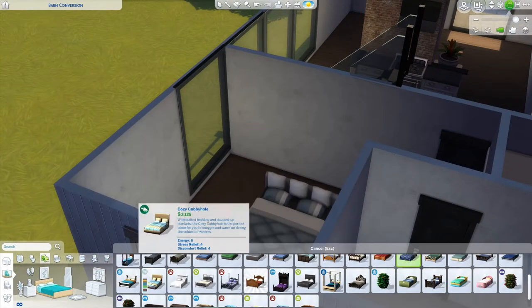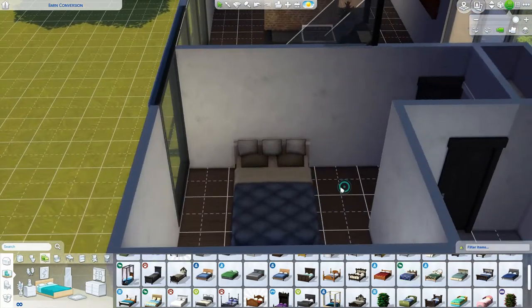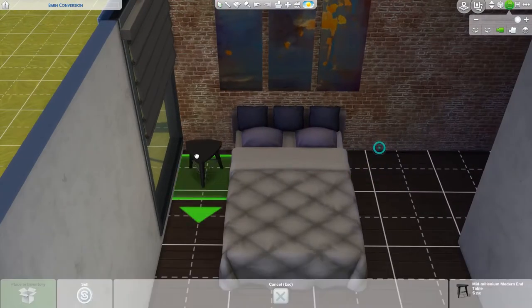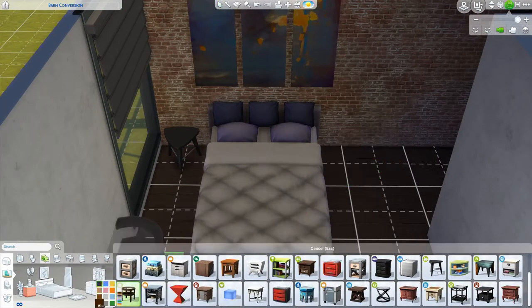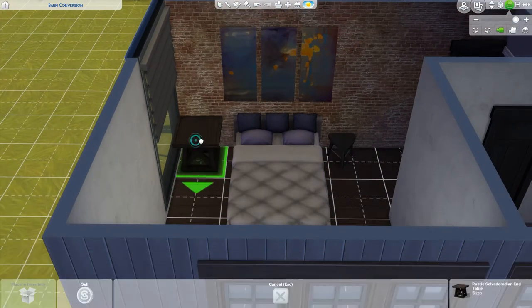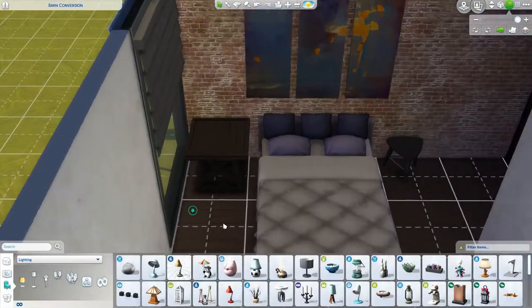You just saw me put a giant City Living picture on the wall. I love doing that with double-height spaces — it's a really good way to fill up the space and it looks so high-class, so expensive. Then I add some lighting behind it a little bit later.